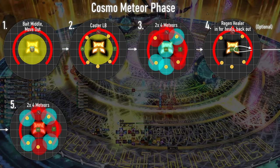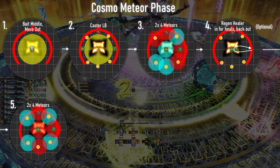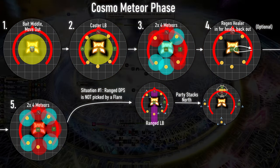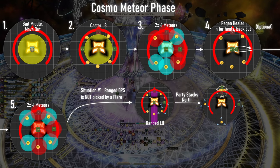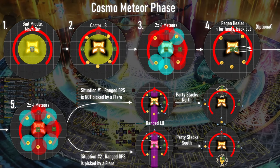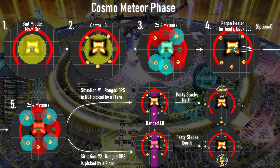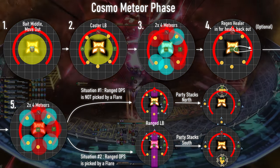For the flares: three random players could be targeted, including the physical range player currently in their limit break animation. Situation 1 — your range player is not picked by a flare, which is most likely. The flares will then spread west, south, and east, while the untargeted players gather on the physical range to soak the stack. Situation 2 — your range player is picked by a flare. Then spread the remaining two flares west and east, and the remaining five players gather south to soak the stack. We used voice communication, and our range player told us if the stack went to him north or if the stack was away from him south.